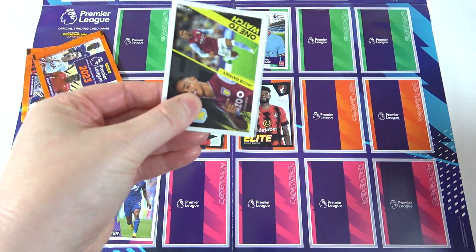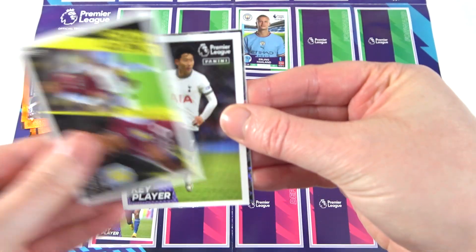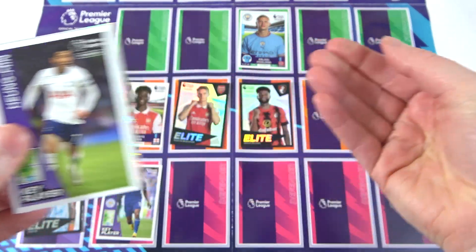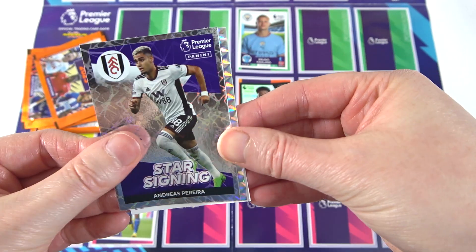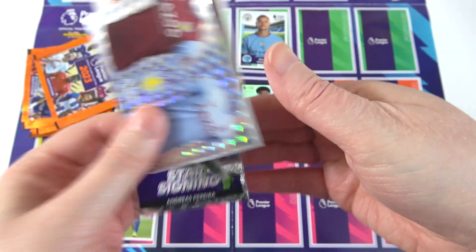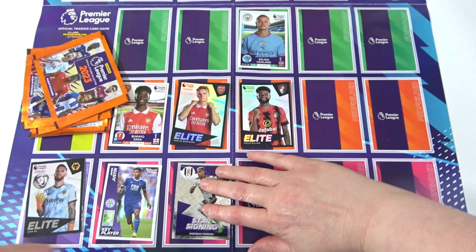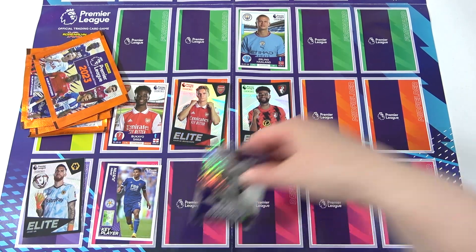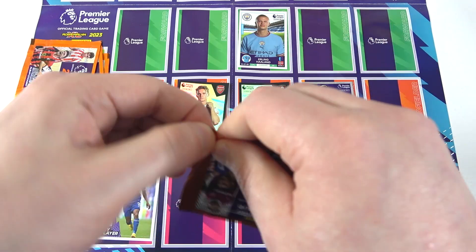No club badges — but we have a One to Watch! Jacob Ramsey. I don't know if we can put that in. Son! We don't have many forwards actually, and we don't have any defenders. Oh yes, that's a good one — Pereira, that's decent. Then we have a kit card and Sancho — he's not really playing, so he's not going to play in our team either. It's between Son and Pereira. Let's go — he's a midfielder!